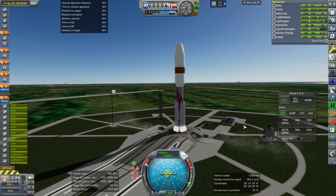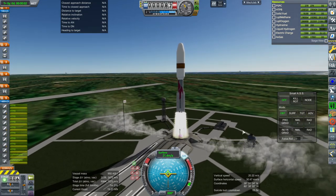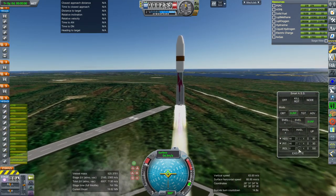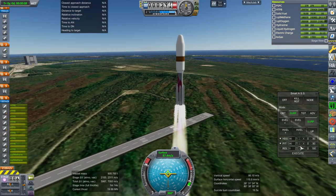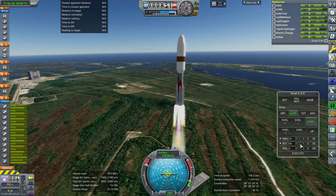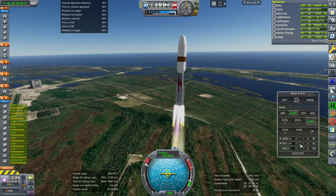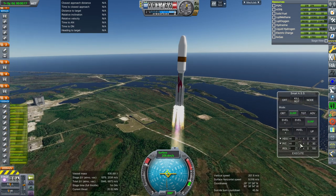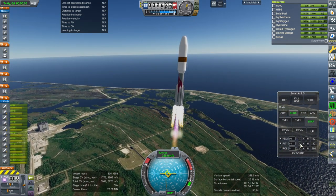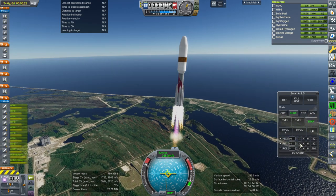And ignition of the boosters — all nine. That gives us a very nice thrust-to-weight ratio as you can see. It's also not efficient to carry the other three boosters after the first six separate, because the core already has a thrust-to-weight ratio of one at that point.